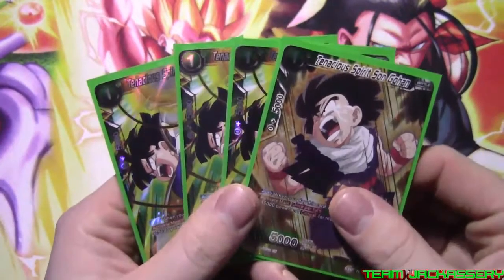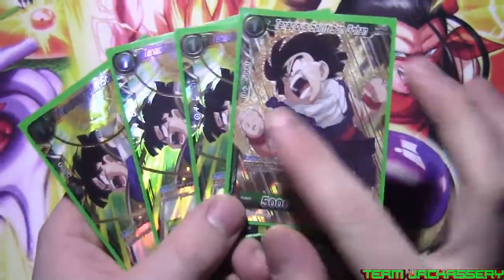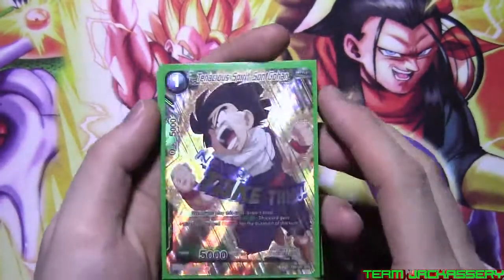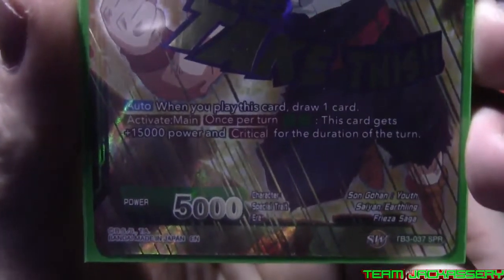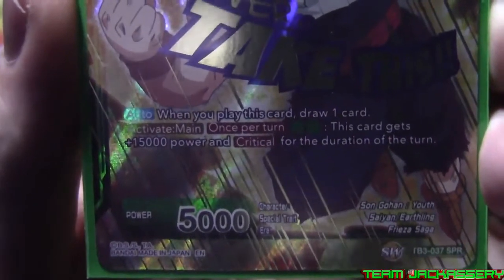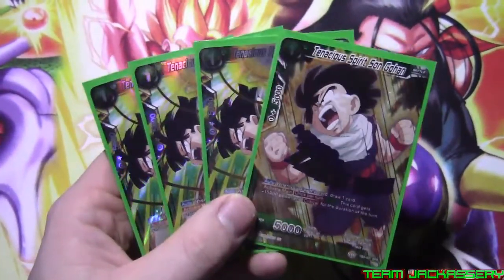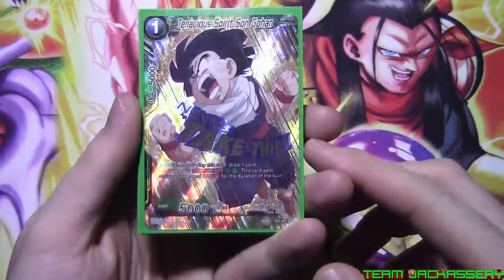Next, we got four copies of Tenacious Spirits Son Gohan — and yeah, we did pull the alternate art. It's actually a really cool card. He has a one cost, 5,000 combo, 5,000 power. When you play this card, draw one card. Activate once per turn, pay two green: this card gets plus 15,000 and critical for the duration of the turn. So he's a 20,000 crit, just a little more expensive by paying the green cost.